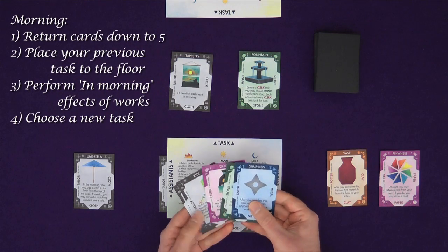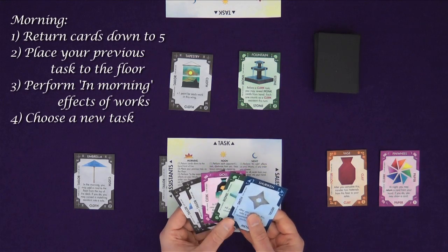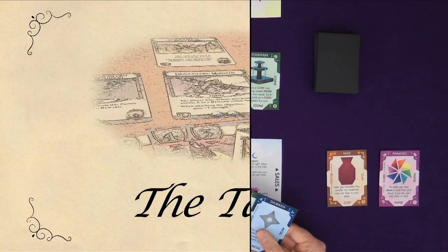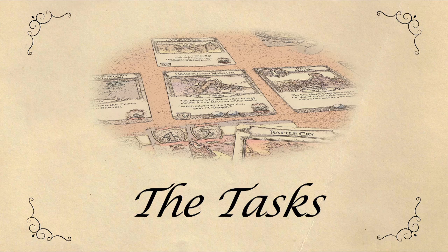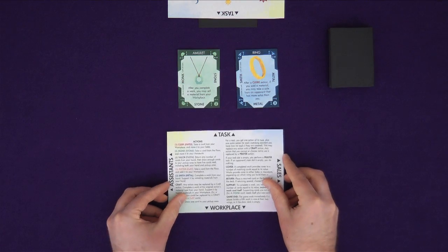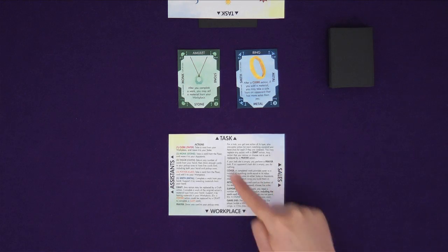Four, choose a new task. From your hand, place a chosen task in your slot. Tasks are the core actions of the game and how you get things done. The tasks available in the game are listed on the other side of the player board and are shown on the cards.